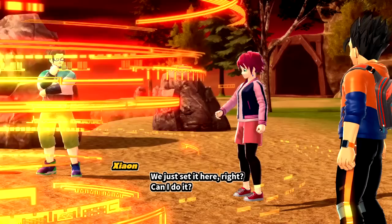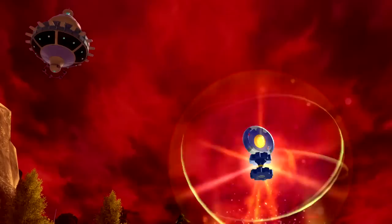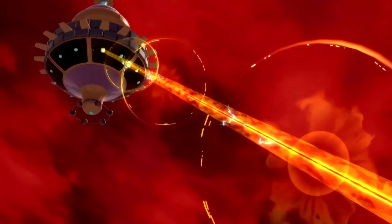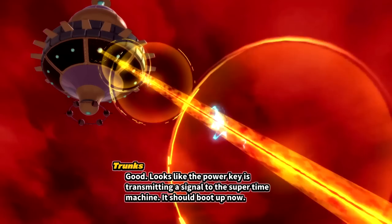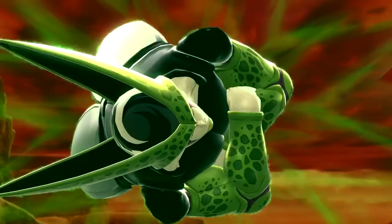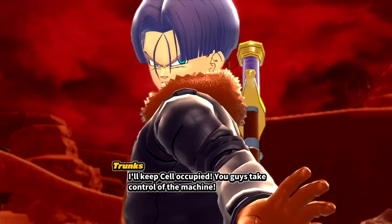We try to place the key but another character ends up doing it for us — I wanted to do it though! All right, so there's a time machine. Our escape pod — but Cell is right here, so we're going to get wrecked! Trunks tells us to take control of the machine while he handles Cell: 'I'm driving, I'm driving!'